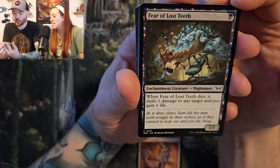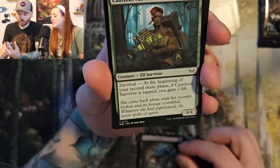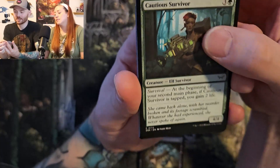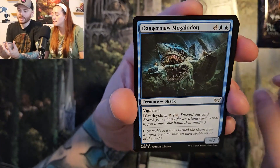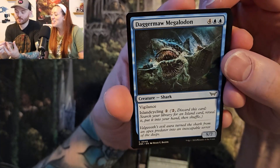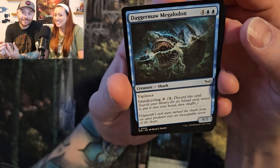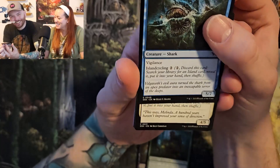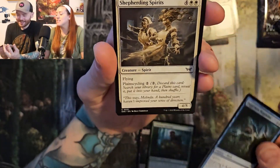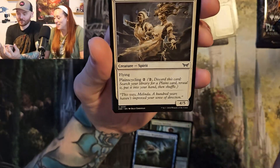I'm thinking the Tooth Fairy was inspiring to some Magic creators. Cautious Survivor. Dagger Maw Megalodon — I love the name Megalodon. Has anyone seen Megalodon with Jason Statham? It's just The Meg, and they kick the shirt out of each other. Well, that's The Meg too. The Trench — it's kind of a fun movie.